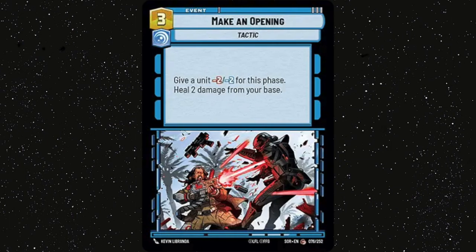Make an Opening — heal 2 in control is always nice. You can kill Crafty Smugglers and 7th Fleet Defenders without dealing with their shields, and you can also use it to whittle down something for other removal, or just to put damage on something before deploying Palpatine and stealing it. All around, just a good control removal card.